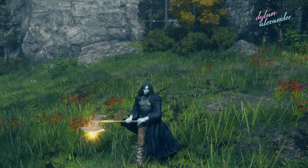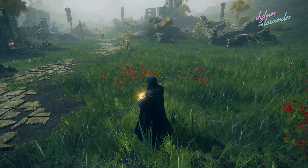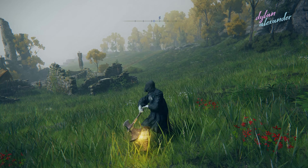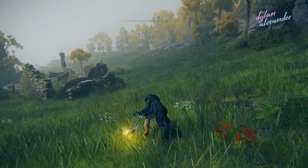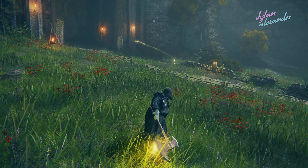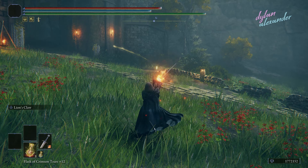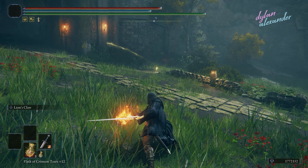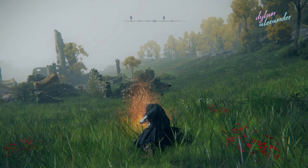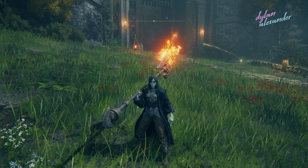We've got new trails for weapons that have affinities applied to them. Before, when you would apply Sacred, the weapon trail would be white regardless, but now it has a color that matches the affinity. So you can see when I swing the weapon it has a yellow trail instead of a white one. Here with this sword you can see there's a red one, and same here with this golem halberd — it's red instead of white like it normally would be.